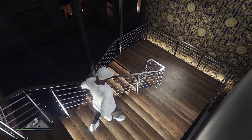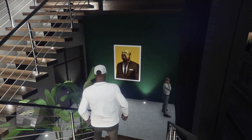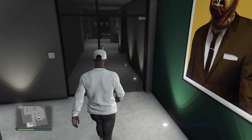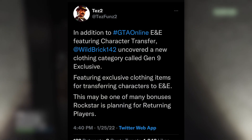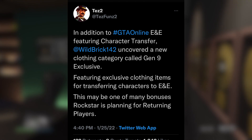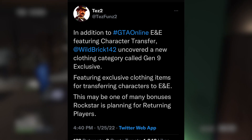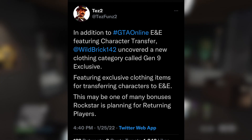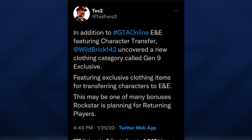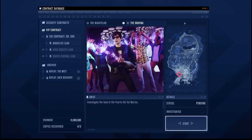We got some new information from Tez2 over on Twitter, who is a reputable leaker within the GTA community. It says that in addition to GTA Online Expanded and Enhanced featuring character transfers, Wild Brick 142 uncovered a new clothing category called 'Gen 9 Exclusive,' featuring exclusive clothing items for transferring characters to Expanded and Enhanced. This may be one of many bonuses Rockstar is planning for returning players.